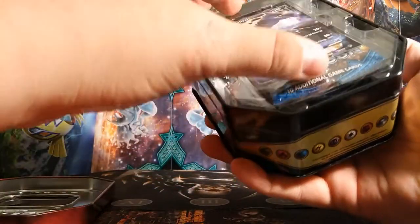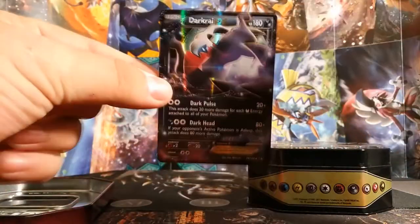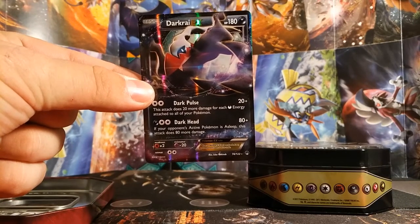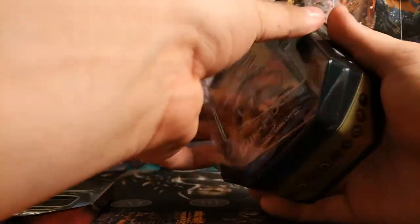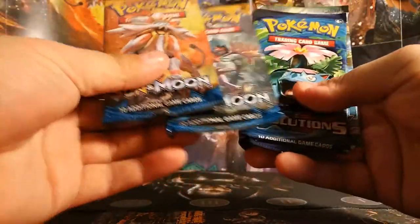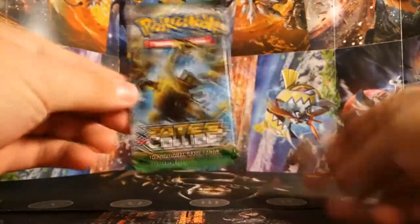Looks like we got two Sun and Moon, an Evolutions, and a Fates Collide. We will start with Fates Collide, then Evolutions, and then we will do the Sun and Moon last.